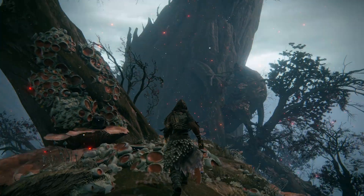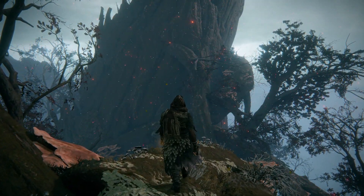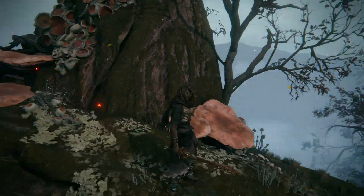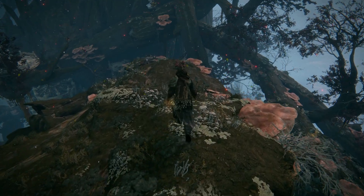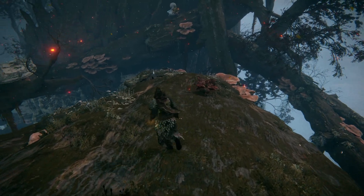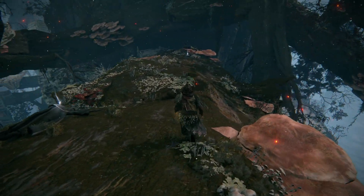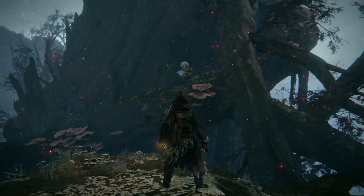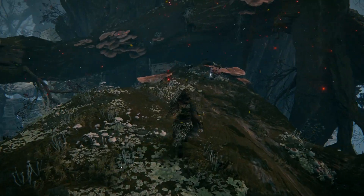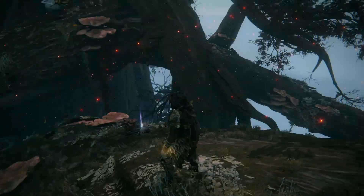Is it rotten? And is that snowing, or is it ash from the burning Erdtree over there? Due to the recent Colosseum update, I don't have my seamless co-op mod character here because the seamless co-op mod is currently not available — it keeps crashing — and I had to update my cheat engine because that wasn't working either.